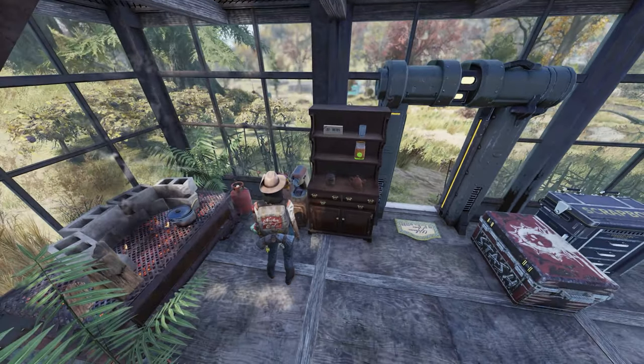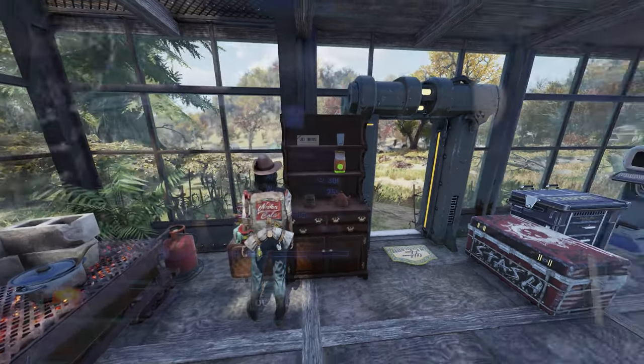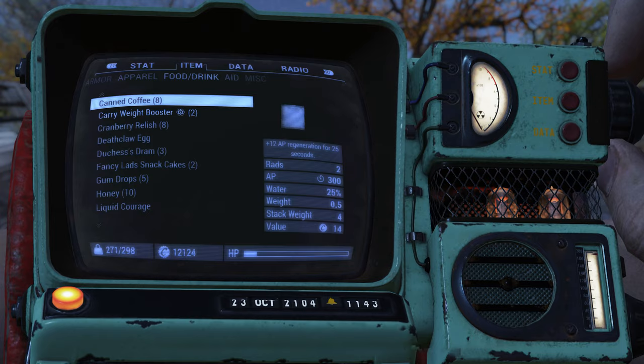Now, this might not sound a lot, but this can be a very powerful buff in certain situations. Another major benefit is that although it does have a weight of 0.5 pounds per can, it doesn't spoil, so you can keep a load in your inventory and not worry about it expiring before you get to use it.